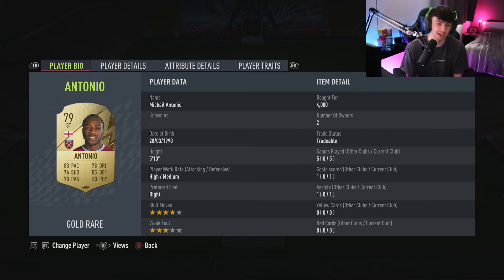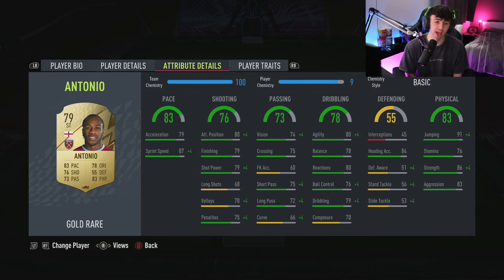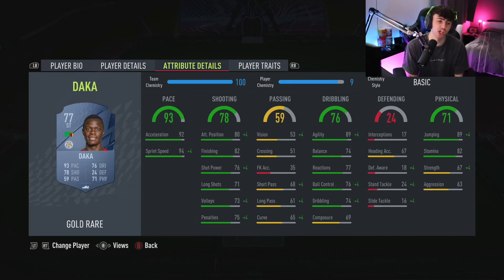At striker we're going for Michail Antonio — four star skill moves, three star weak foot, 5'10", 83 pace, 76 shooting, 73 passing. His stats don't look great because I didn't leave him on the pitch very long — he was just there to build chemistry. His traits include flair, speed dribbler, power header, giant throw-in, and team player. He's a beast up front — holds the ball up really well, gets into great positions, and finishes a lot of one-on-ones.